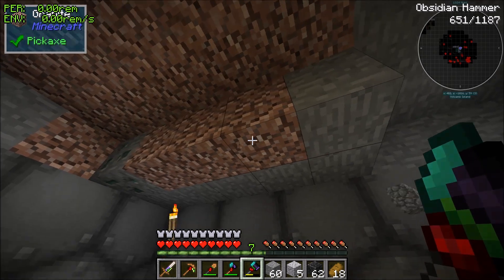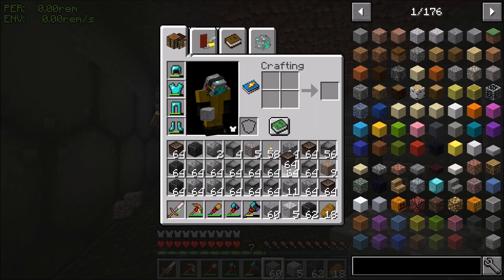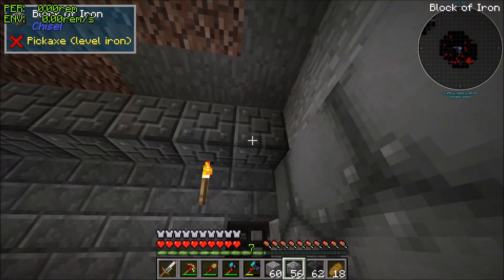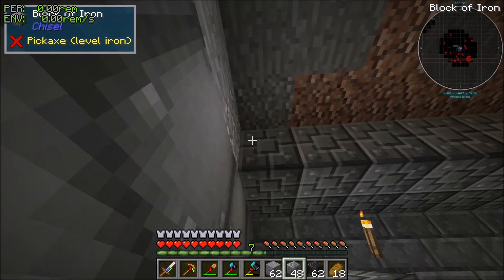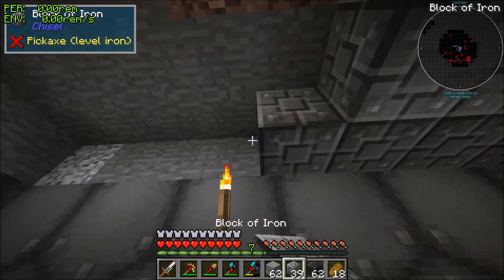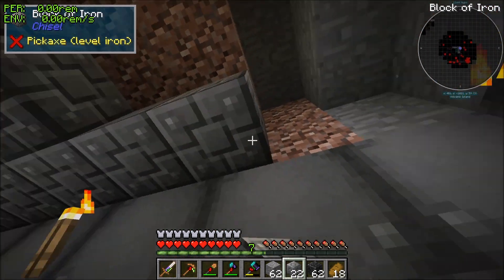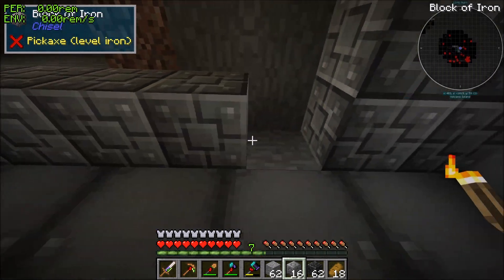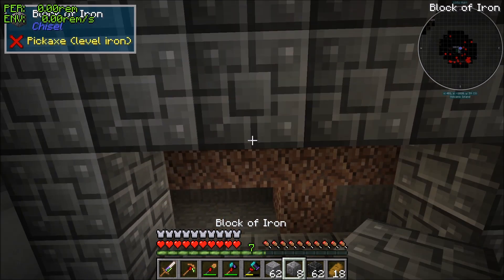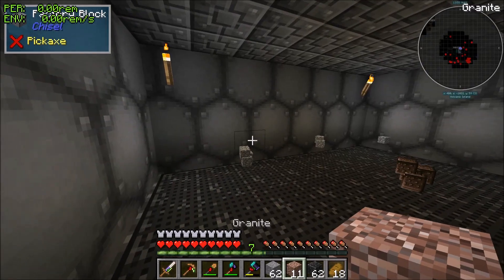We got a little bit of time here, so today we're just gonna start the vault. We're gonna use some of these for the top because they're probably the most resistant as far as blast-proof goes — they're literally blocks of iron, so this should work. We did have to spend a lot of time getting a ton of this stuff, but it was worth it because I don't want to have another nuclear wasteland situation.